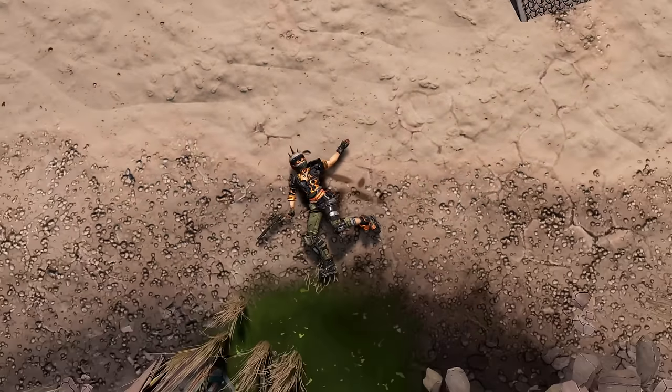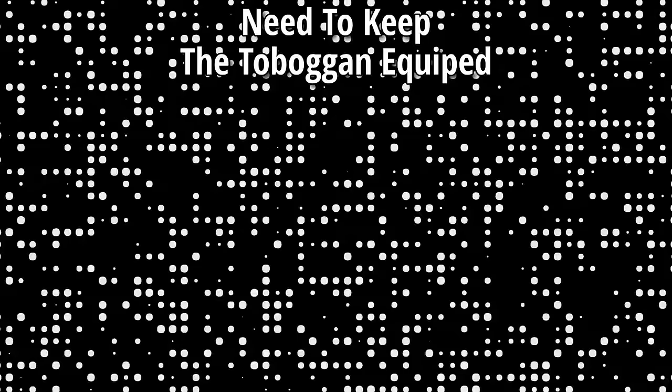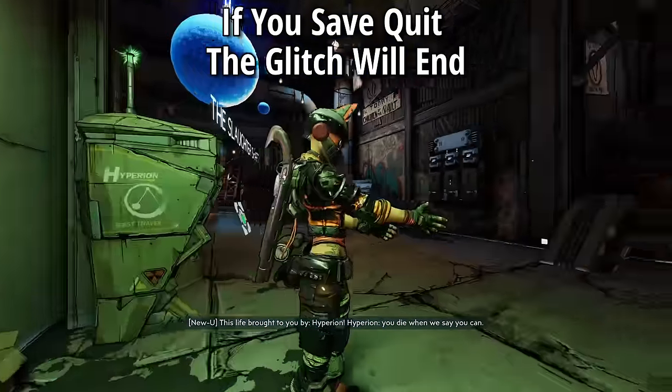You can get a second wind or die and the glitch will still take effect. A few things about this glitch: you need to keep the Toboggan equipped for it to stay active, if you slide the glitch will end, if you die the glitch will still be active, it does work through fast travel, and if you save quit the glitch will end.